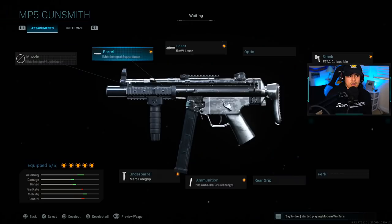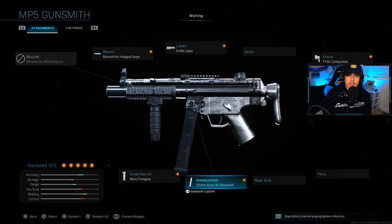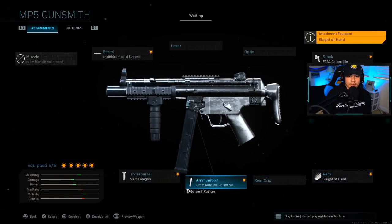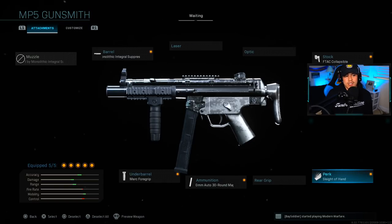The second Warzone option is almost the same as the first, but we're running 10mm auto 30-round magazines. I only use this if I want to move a lot faster in-game because with 45-round mags your movement speed is hindered. If you're more comfortable with accuracy, I recommend the 30-round mags — they also give faster movement speed. One thing that's optional: you can take off the 5-milliwatt laser and put on Sleight of Hand instead, because with only 30 rounds in Warzone you need to reload quickly to take on enemy teammates who are wearing plates.